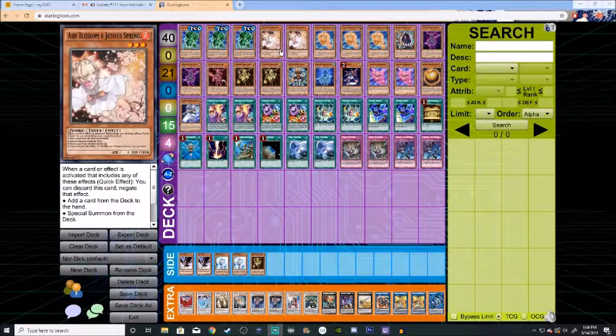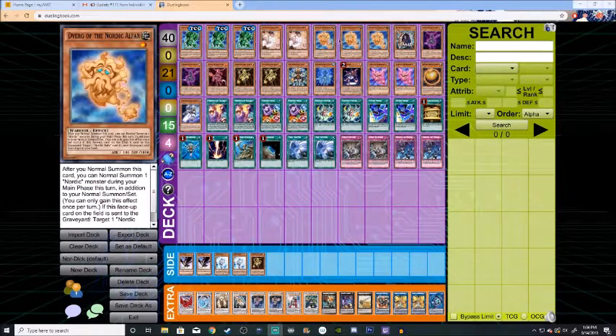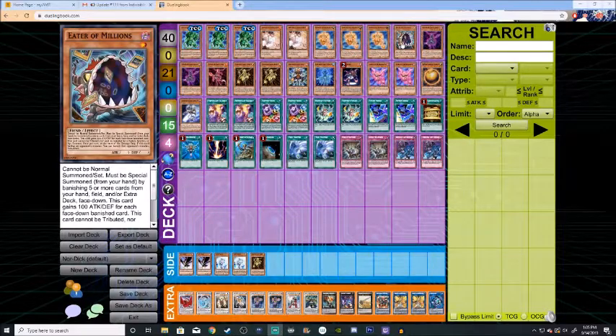Ash Blossom — everybody knows what Ash Blossom does. We have D'Verg of the Nordic Alfar. He's basically your Marauding Captain: when you normal summon him, you get to normal summon another Nordic monster. We only run four Nordic monsters, so if you're not summoning another one of him, he is also a one-star, so you can send him straight to the graveyard to summon a Link Karibo. Or if you have two of them, you can send them both to summon Slacker Magician. Eater of Millions — everyone knows what Eater of Millions does.